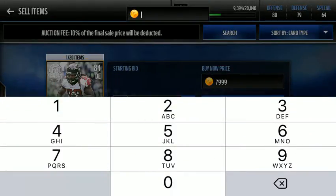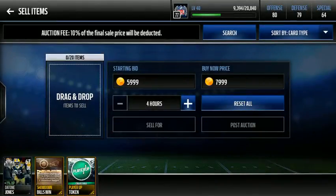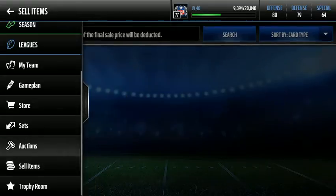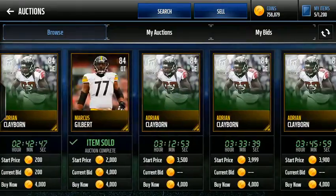This Adrian Claiborne is actually worth like 7,000 coins — maybe 6,000. I'll list him for a little more. If he doesn't sell I'll re-list at his actual price. You hit refresh.